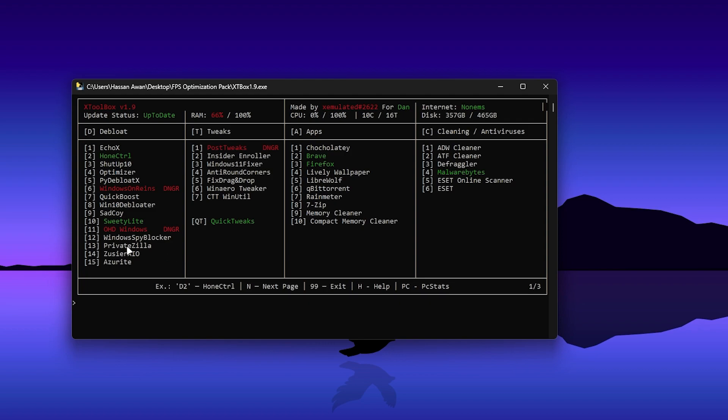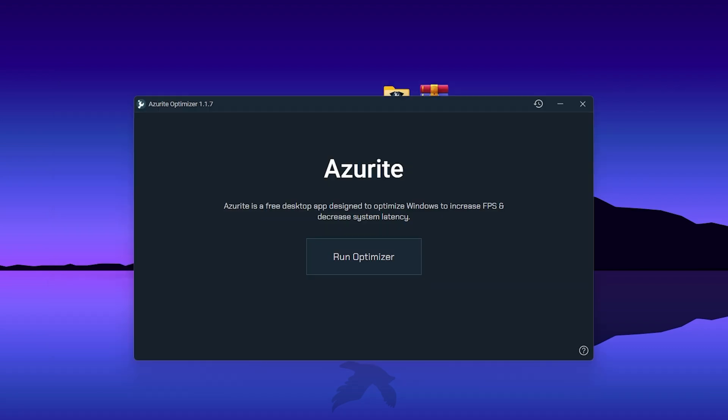Now download and install Azeroid Optimizer on your PC. Press D, then type 15 and press Enter — it will download and install Azeroid in a few minutes. Once Azeroid Optimizer is on your PC, it will help optimize your Windows, increase your FPS, and decrease system latency. Simply click the Run Optimizer button to optimize all your PC settings for best gaming performance.